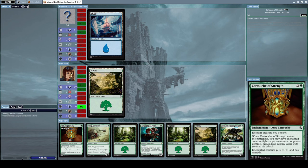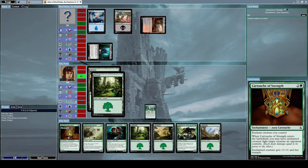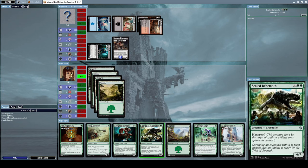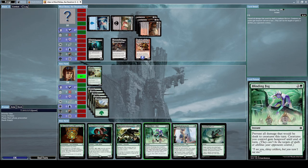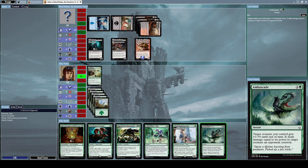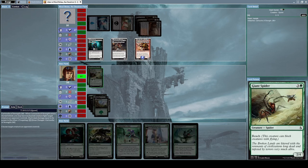Let's put down a Forest card. He summoned Khenra Eternal again — let's put down another Forest. He's going to attack with Khenra Eternal. We're almost at the point where we can summon Giant Spider — now we can summon Giant Spider and block his attacks.